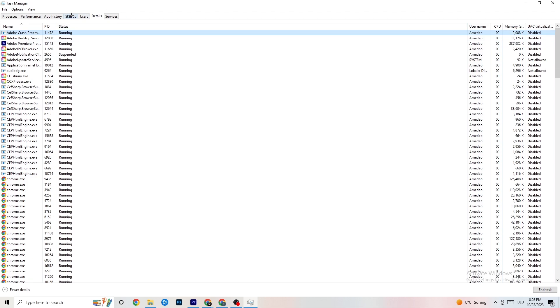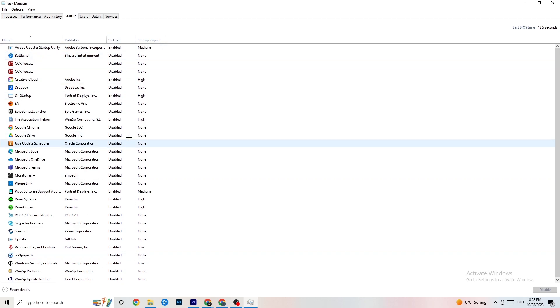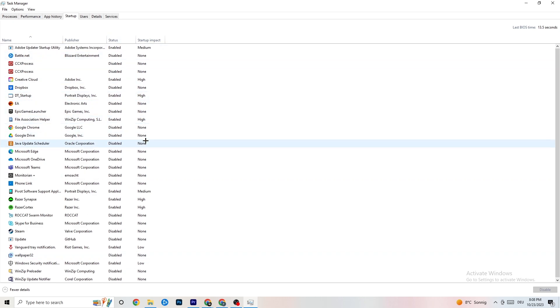Next, click on the 'Startup' tab. I want you to disable nearly every single program that is auto-starting in the background, to decrease your GPU and CPU usage. For example, right-click a program like a Windows update utility and click 'Disable.' Do that for every program currently running that you don't really need. Once you're done, you can close Task Manager.